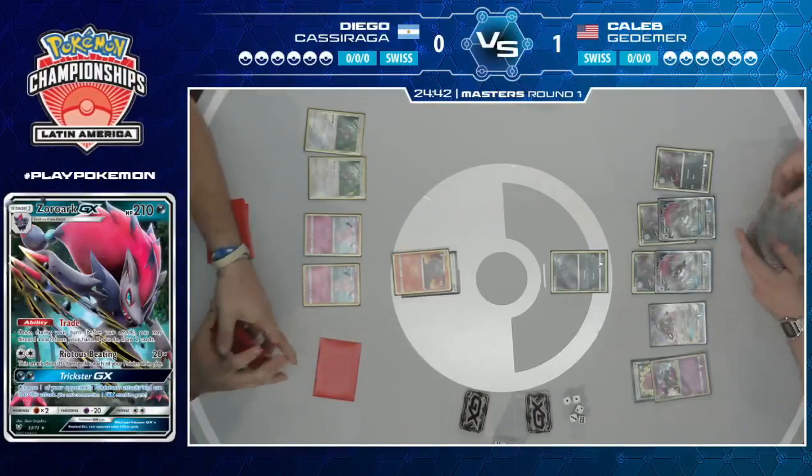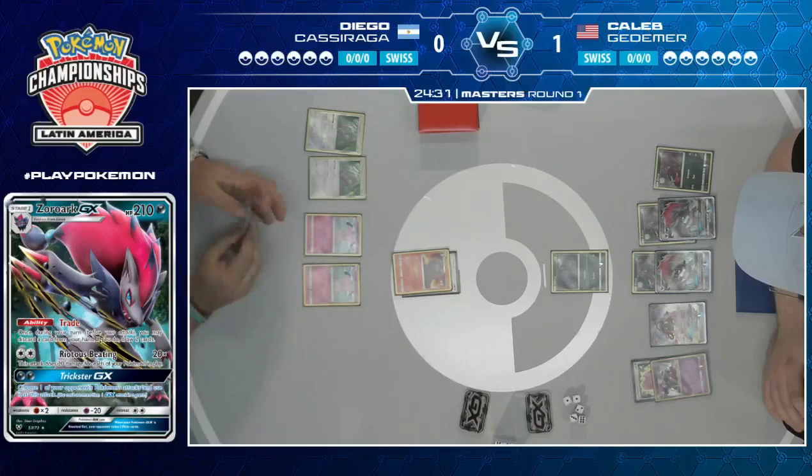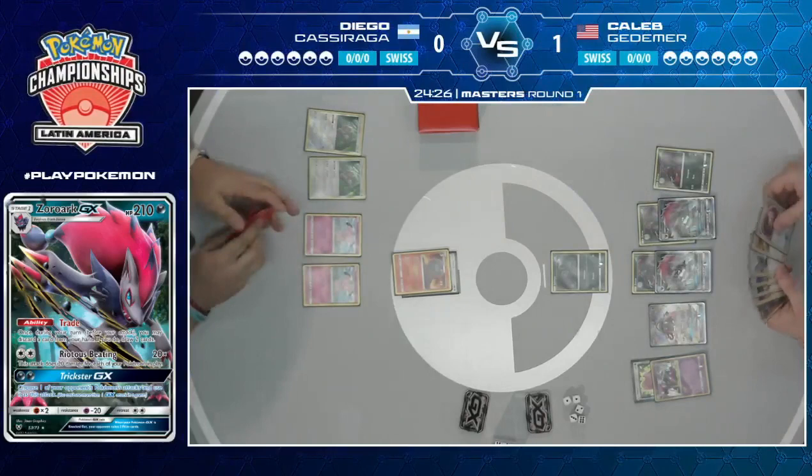Diego's turn again — we do see a Smooth Over, and he also has that Switch in his hand — the one copy. But just a pass. There's no access to Zebstrika here, and with both of those Orangurus shut off, this is again not a good place to be.